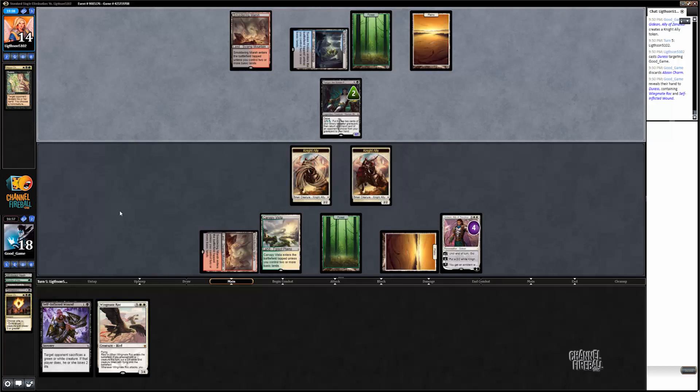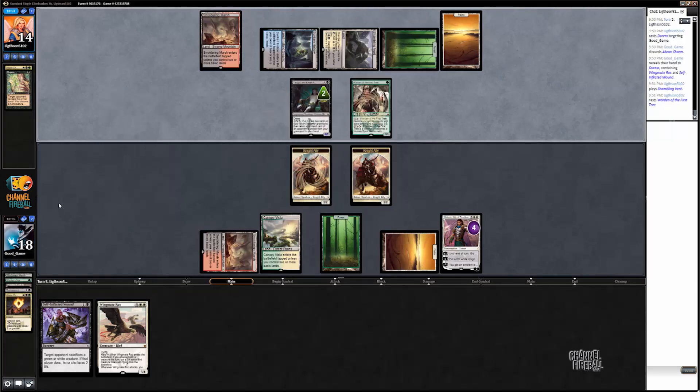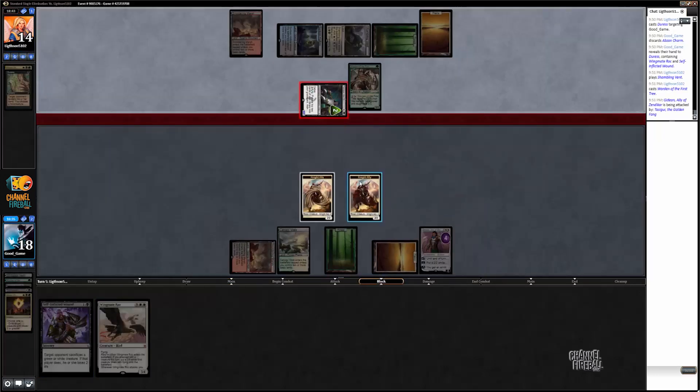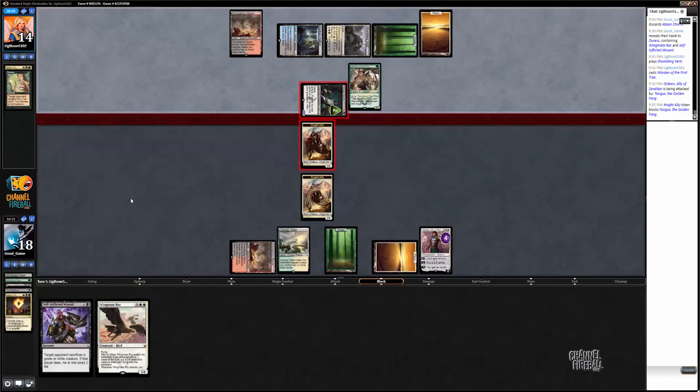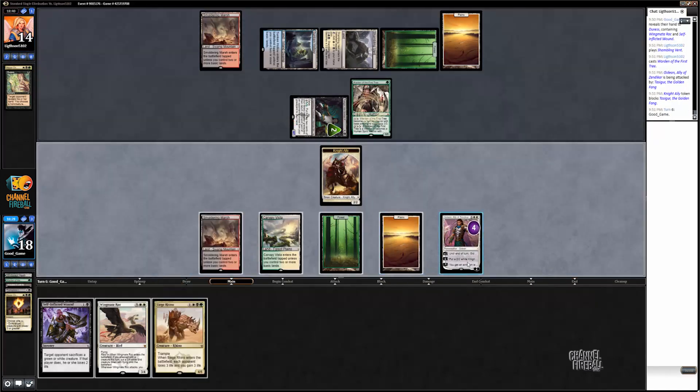I imagine he's just going to play a land and leave up Tasigur's ability. I'm still in pretty good shape if I just draw a land, so I can attack him with my two knights and play Wingmate Roc. Yeah, so he's doing that instead. Okay — that makes it much worse for us if we try to Wingmate Roc. Now I might have to just self-inflicted wound. Attacking — okay. Definitely going to block. If I draw a land I'm probably just going to attack with Gideon, and I'm probably going to attack with Gideon anyway.